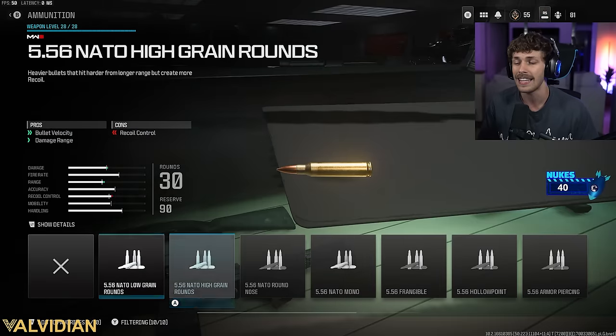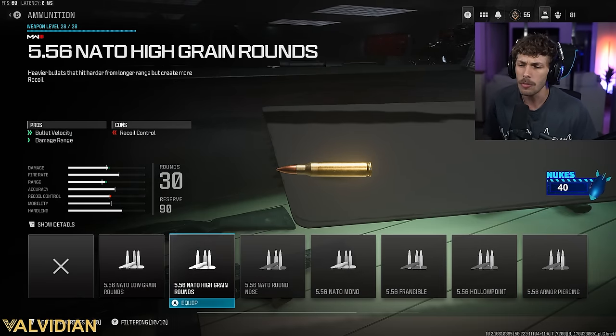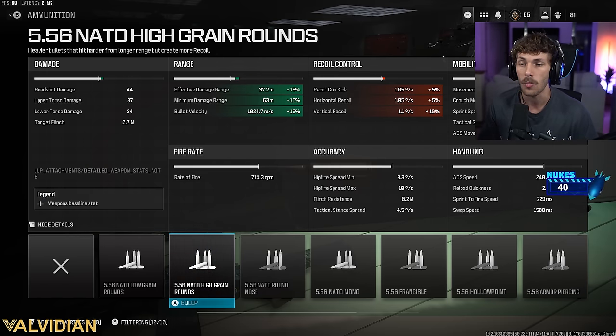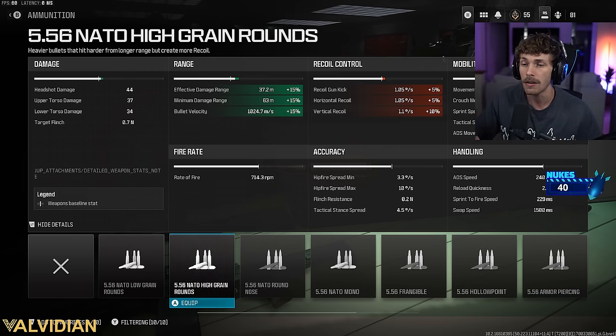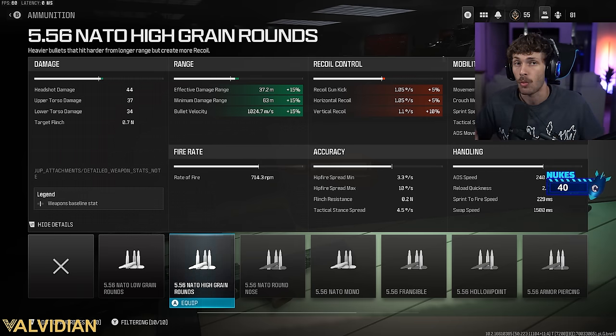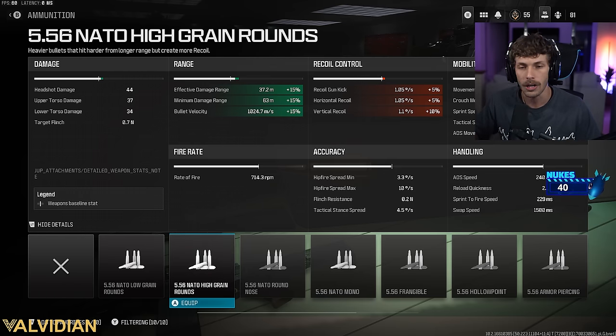Next, add the high grain rounds. I was a little confused why Scump would add these, but you know it's Scump and he usually knows best. The bullet velocity and damage range increase brings the effective damage range to 37 meters, which is great. The minimum damage range is 63 meters, so we literally have one of the best range weapons in the game.